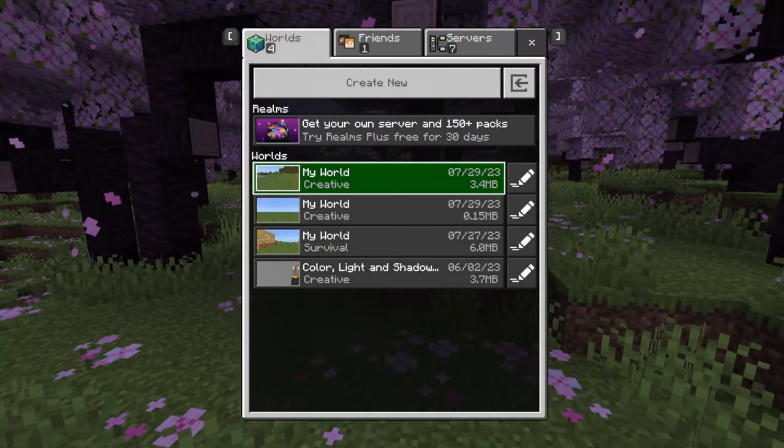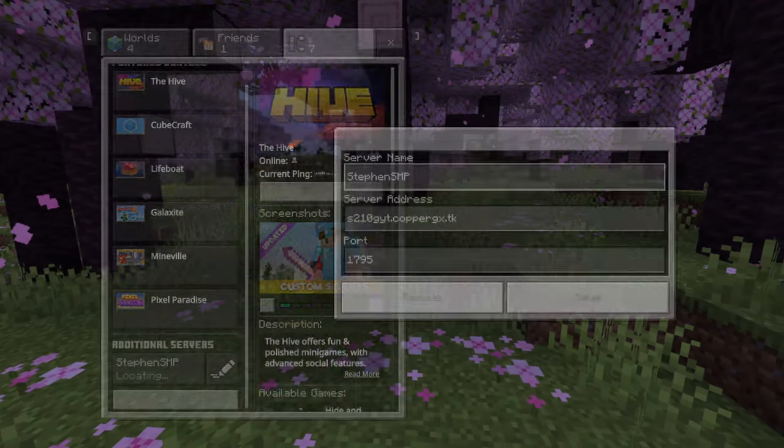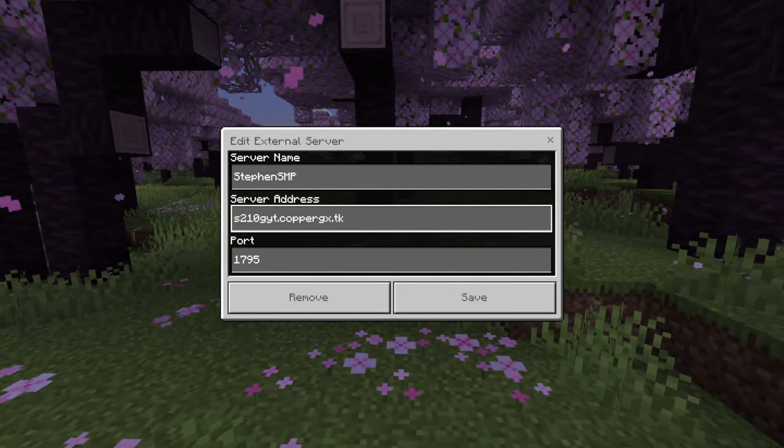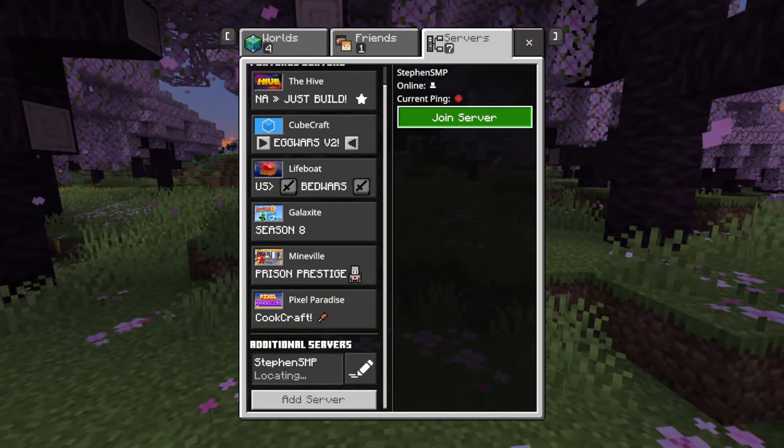I'm going to show you how to do it. You're going to add a server, and just so you can see, the link, the name, and the port number are shown here. Once you join that, you should be good to go in the server.